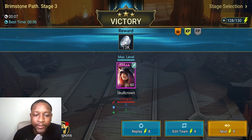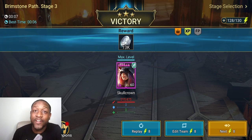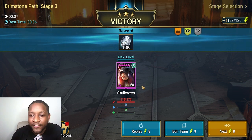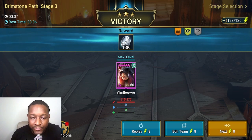A six second campaign farm is the fastest you can get in the game outside of one champion, Fellhound, whose animations go just a little bit faster and you can do it in five seconds. But anybody with an AOE attack on their A1 is going to be a really great campaign farmer. So let's look at the stats.